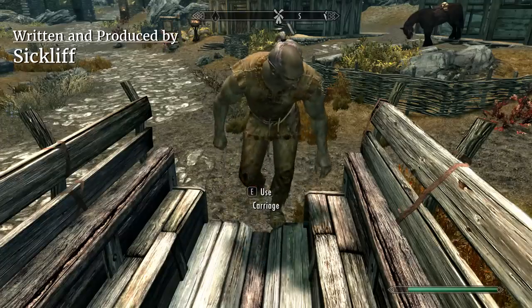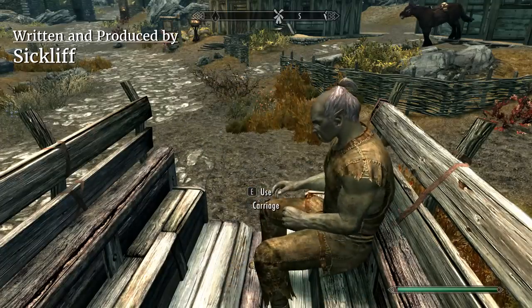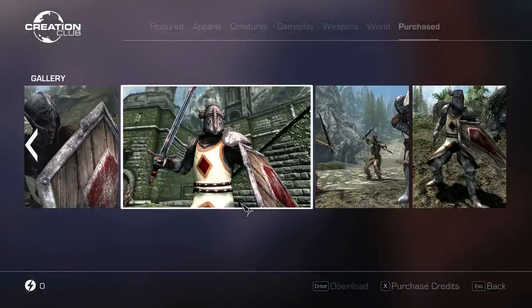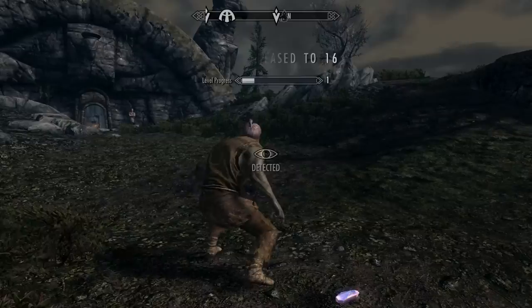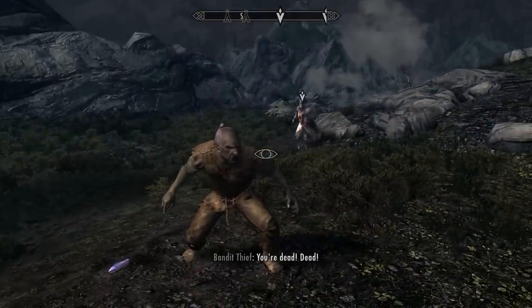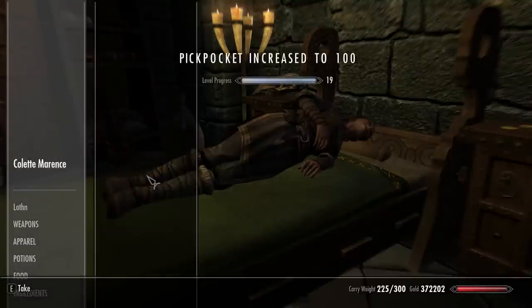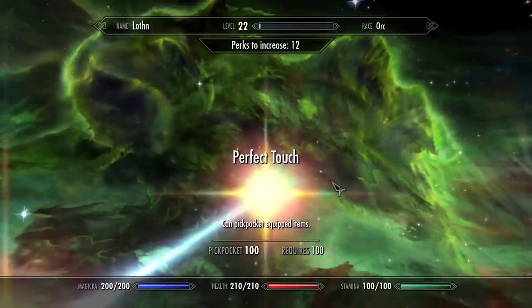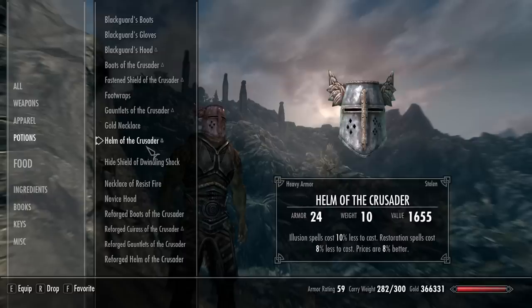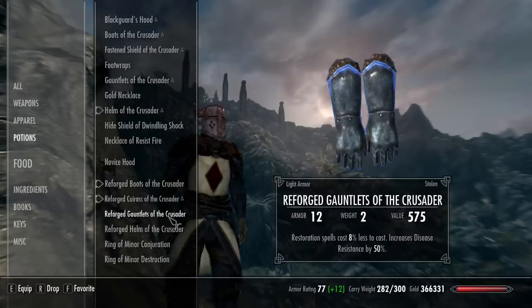But first things first, I needed to take care of my fashion. The Divine Crusader creation adds the perfect armor for this run, so I just had to buy it. You find the armor on some bandits, and since I had no source of damage, I trained my pickpocket skill to 100 to get the Perfect Touch perk. I used that to reclaim the armor from the bandits. The enchantments are a bit underwhelming, but I would fix that later.